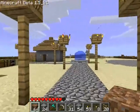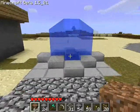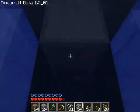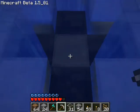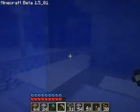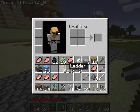So there are lamp posts, and this is the fountain of happiness, I guess. That's why I've got all this building material — because I've been making the town.